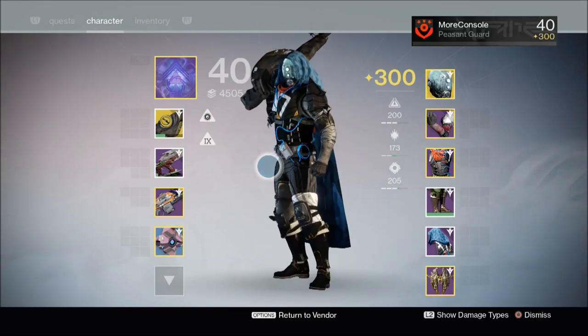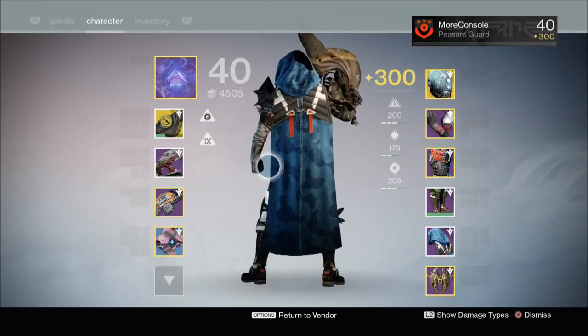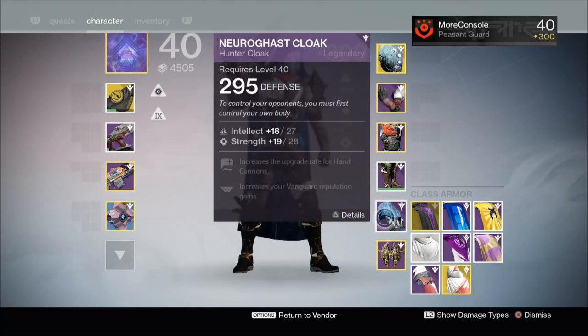Here's the Neurogas cloak that I got from that sublime legendary engram, and as you can see, it's not too shabby at all. The defence is actually 295, so that really was quite a lucky drop indeed.